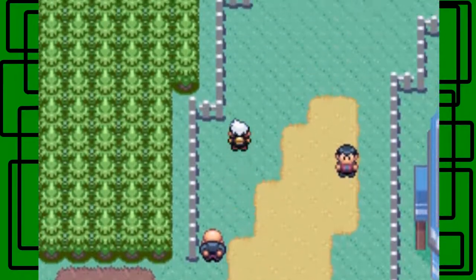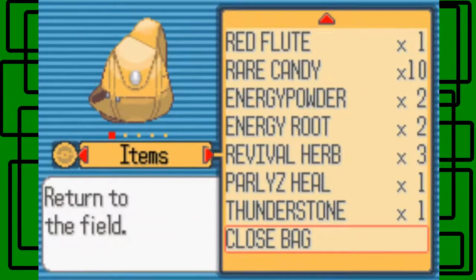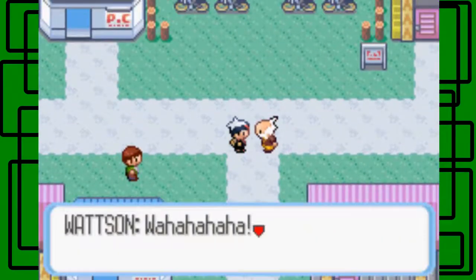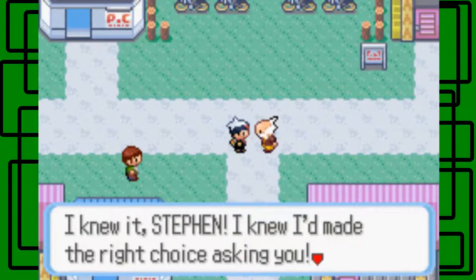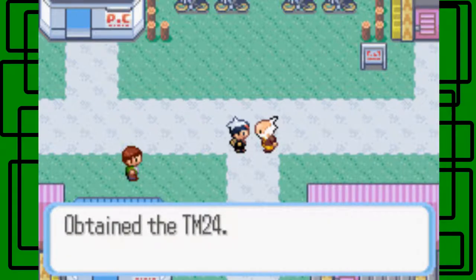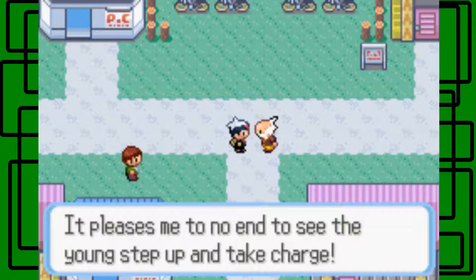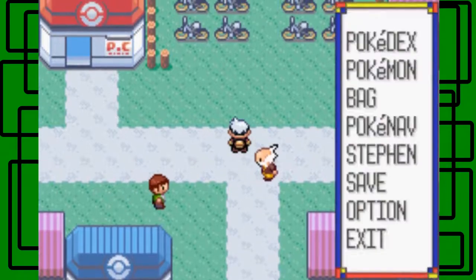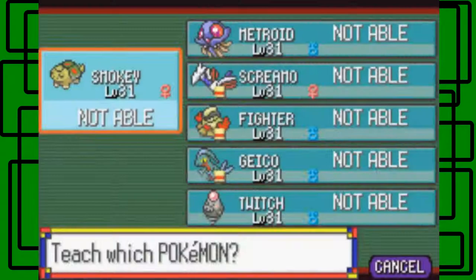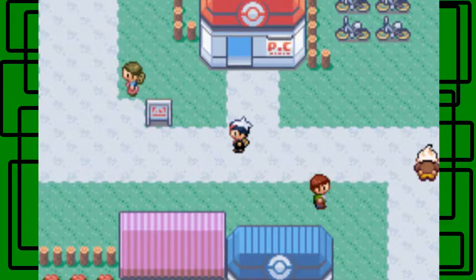I'll put the Thunderstone on the PC. Let's talk to Watson again. He says: 'I knew it, Steven. I knew I made the right choice asking you. This is my thanks - TM containing Thunderbolt.' TM24 Thunderbolt - nice! I don't think any of my Pokemon can use it, which kind of stinks. Just to check, no one on my team can learn Thunderbolt. That's a bummer. So I'm going to heal up and put the Thunderstone in the PC real quick.